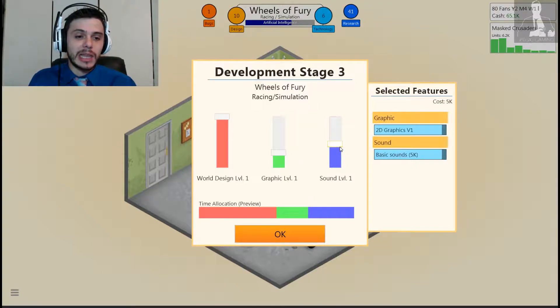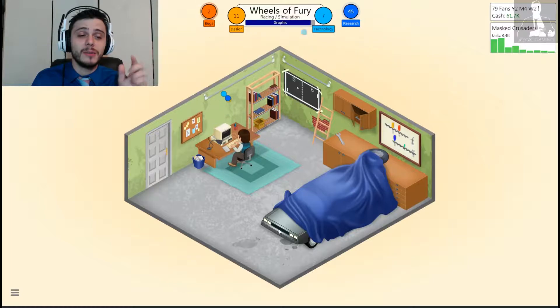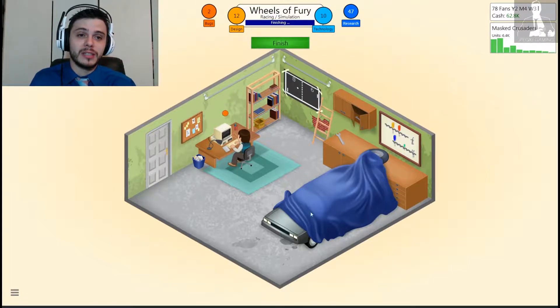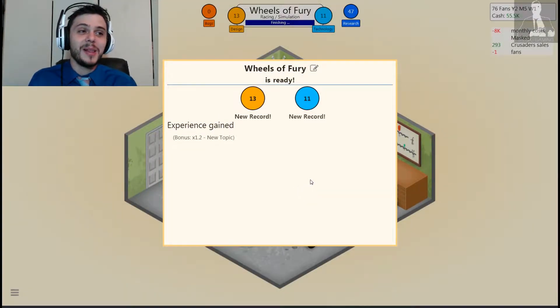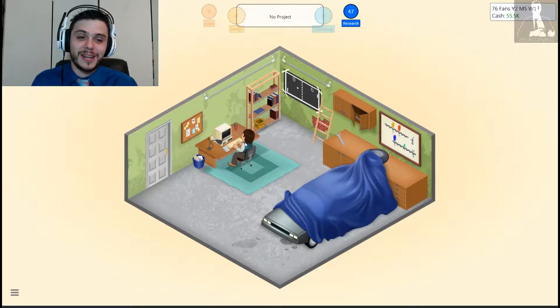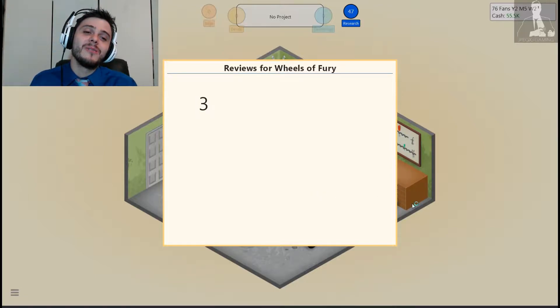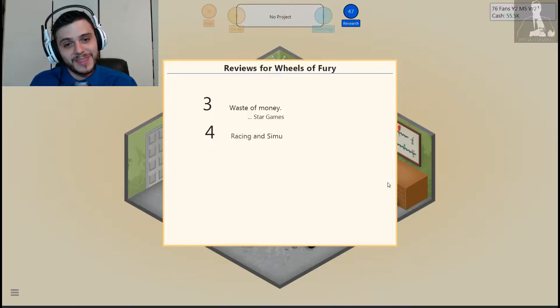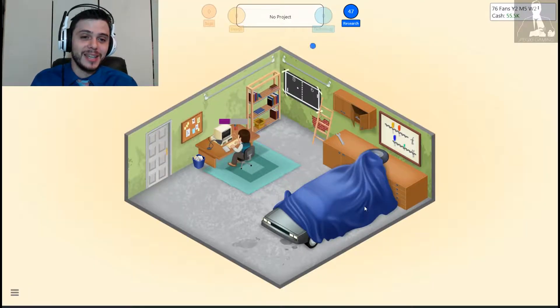World design — I think world design is important. Graphics and world design should be pretty even. From what I know of simulation games, it should look realistic. My sales are going down and I've been losing fans because of the games I've been making — this is horrible. Releasing Wheels of Fury. Here are the reviews — oh no. Oh my gosh. They hate my games. Not bad, not good. Everyone hates my games. I need better topics.